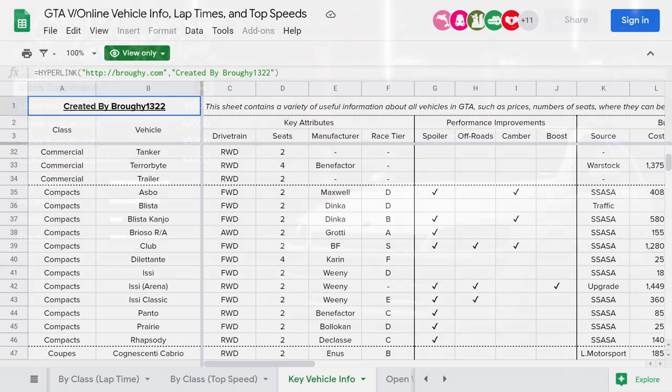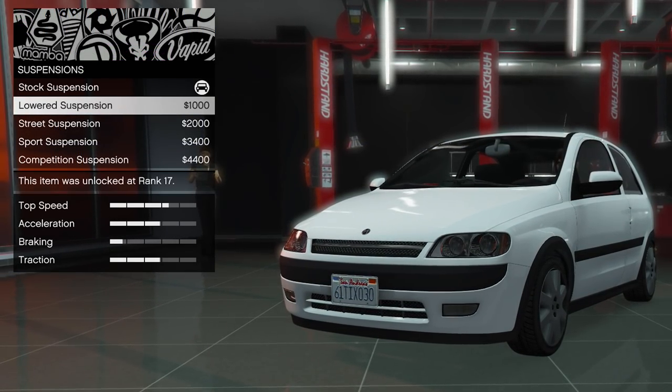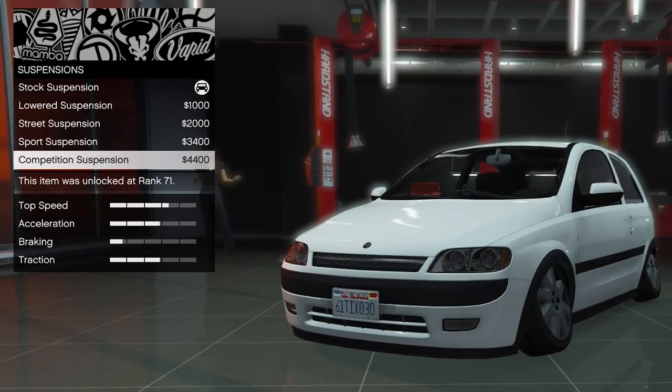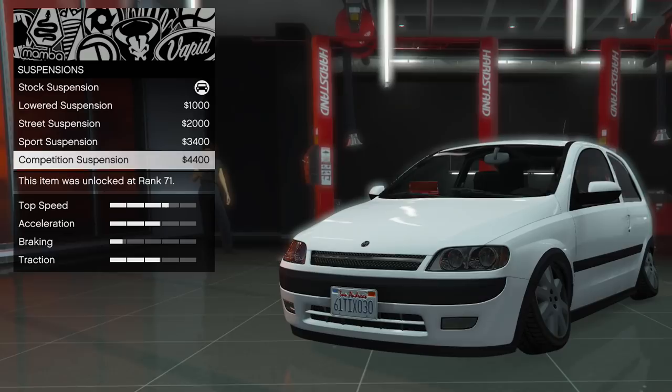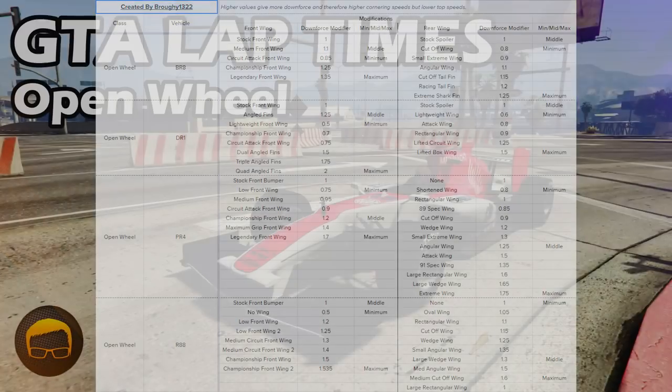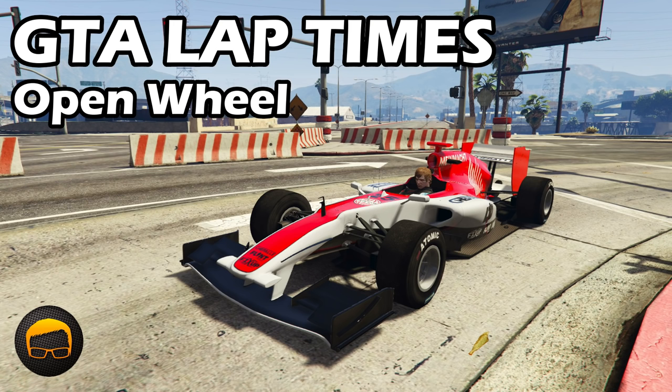This is also where you'll find the camber column, which lets you know the very small number of cars that benefit from camber-inducing maximum suspension upgrades to handle better, such as the ASBO. The Open Wheel Wings section of the Master Spreadsheet will also give you the information you need on the effects of front and rear wing upgrades on the open wheel cars, so you can tune them for cornering or top speed, as covered in the open wheel lap time testing video.